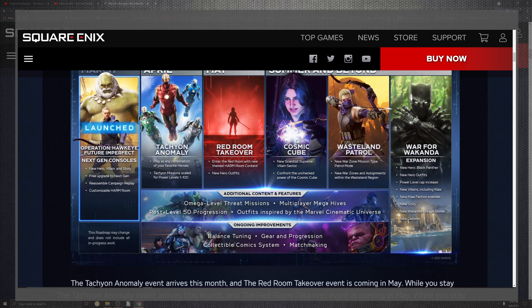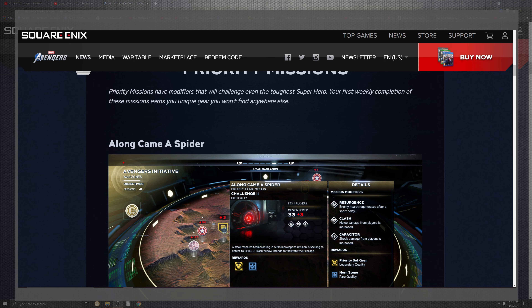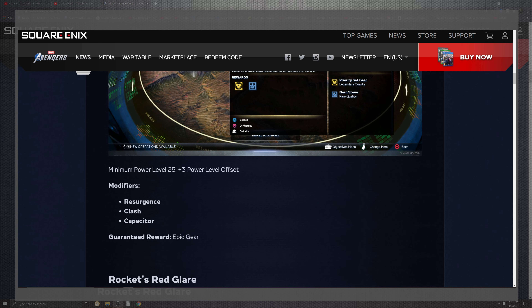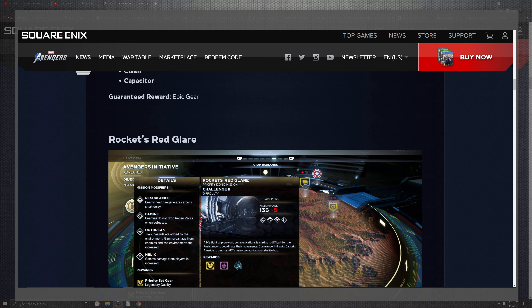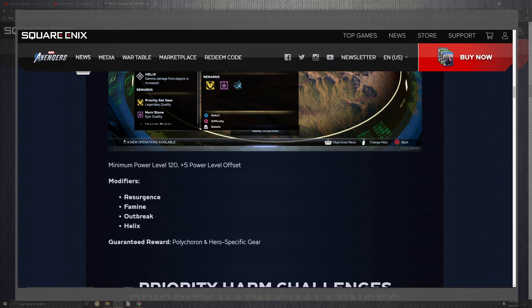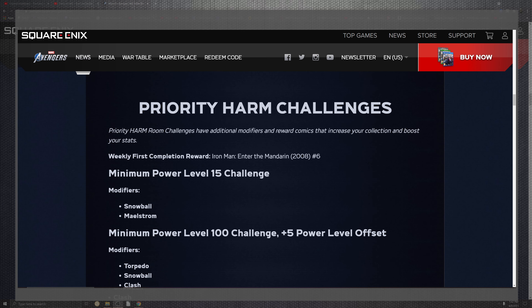Let's scroll down to see what's actually changing in the patch notes. Along came a Spider — referencing Spider-Man. Looking at the specific changes: minimum power level of 25 with a plus-three power level offset, along with modifiers for Resurgent, Clash, and Capacitors. The guaranteed reward is Epic gear. At power level 120, there's a plus-five offset with modifiers including Resurgent and Famine. Also included: breaking the Helix with guaranteed Polychrono and hero-specific gear priorities.